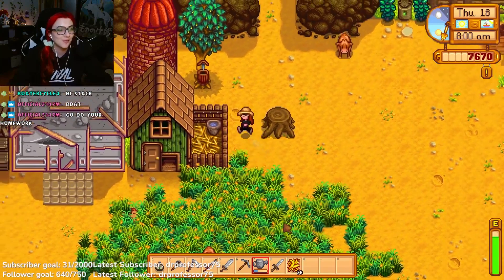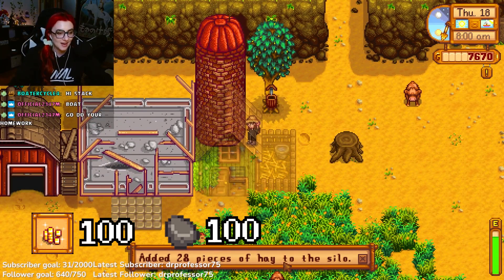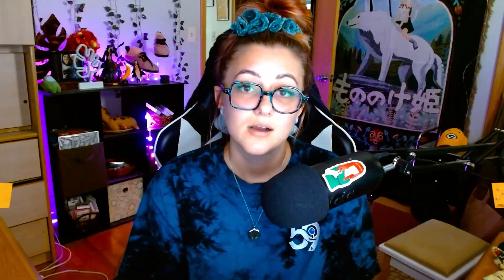To store hay you can build a silo from Robin with 100 gold, 100 stone, 10 clay, and 5 copper bars. A silo will hold 240 pieces of hay. If you cannot build a silo, I suggest building a chest to store your hay in and keep it inside your coop for the time being. Once you upgrade your coop to the bigger coop and have a silo built, you can pull hay stored in your silo directly inside your coop to fill your feeding bench. When you upgrade to the deluxe coop, the feeding bench will automatically fill each day as long as there is hay in your silo.